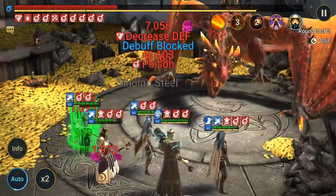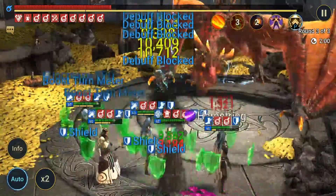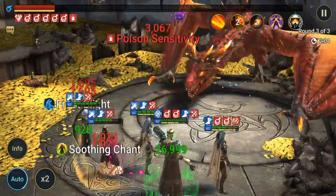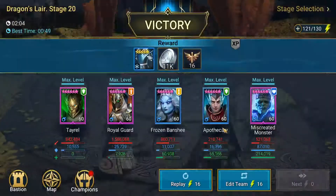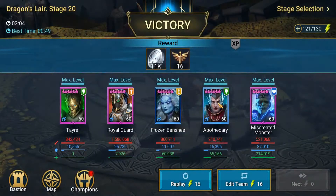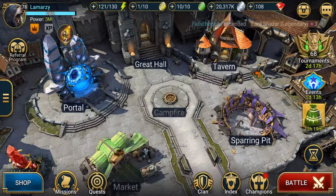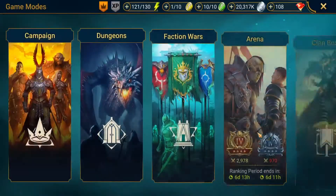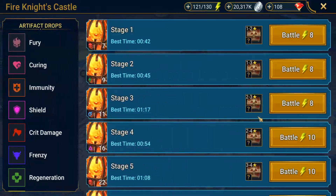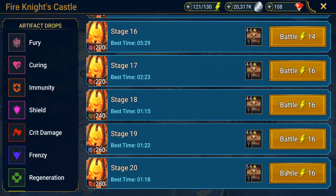Royal Guard just walks in and goes 'y'all let me show you how it's done.' This is kind of a free-to-play build except Royal Guard. He does slightly less than Frozen Banshee, but she does all her damage on the boss through poison ticks. On the waves she kind of just tickles them.